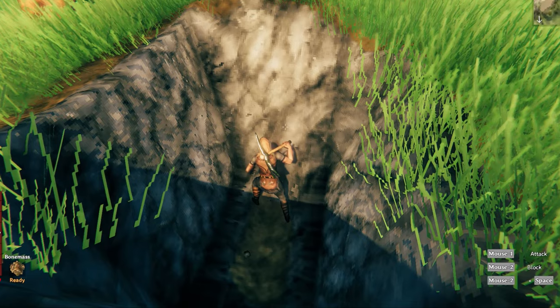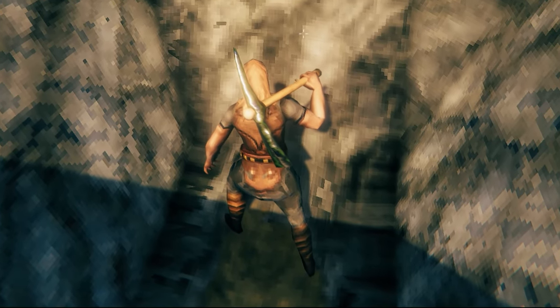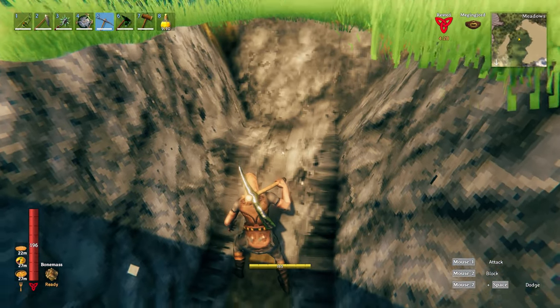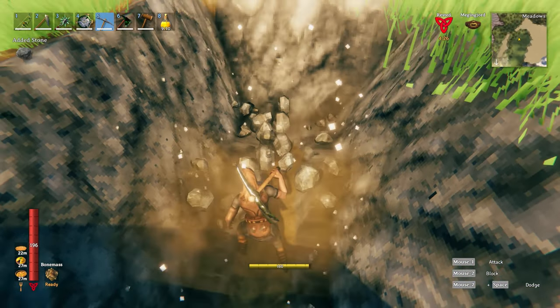You can see that my character's feet are lined up directly in the middle of the flat wall, and my cursor is also in the middle of the flat wall. So when I dig, it's going to follow that straight line.